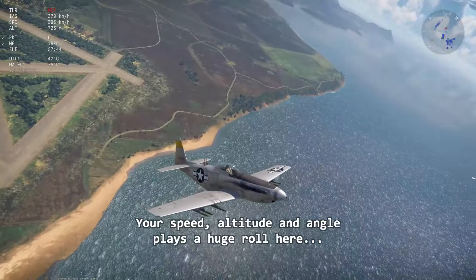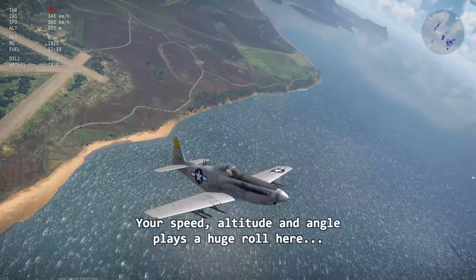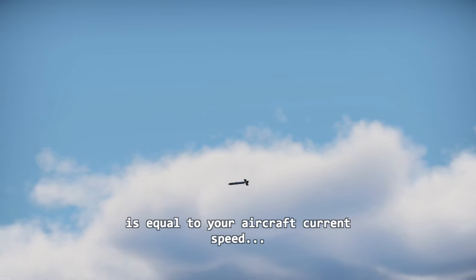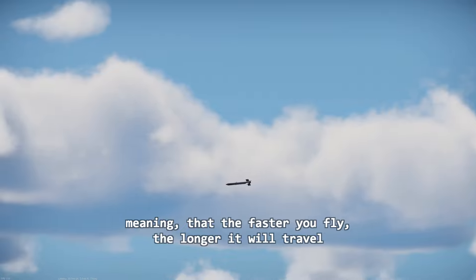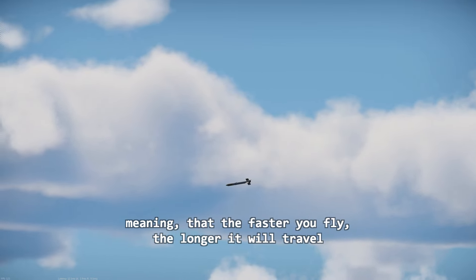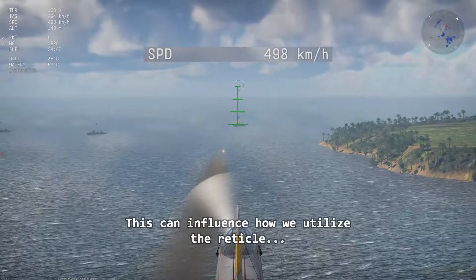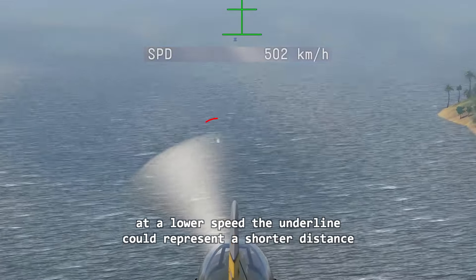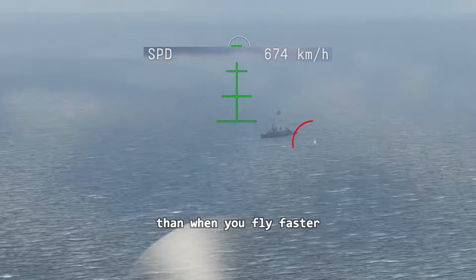Despite the weapon, your speed, altitude and angle play a huge role here, because the initial speed of your rocket is equal to your aircraft's current speed, meaning that the faster you fly, the longer it will travel. This can influence how we utilize the reticle — at a lower speed, the underline could represent a shorter distance than when you fly faster.